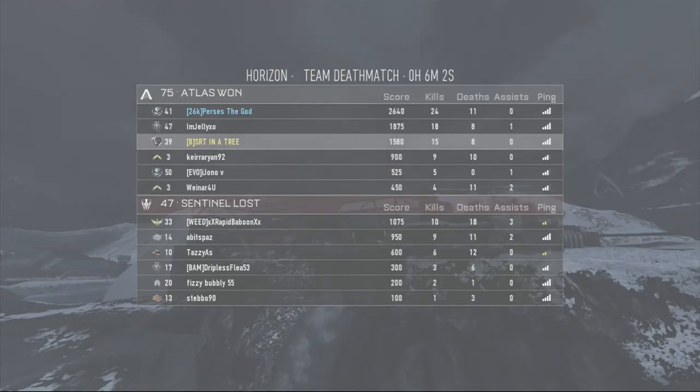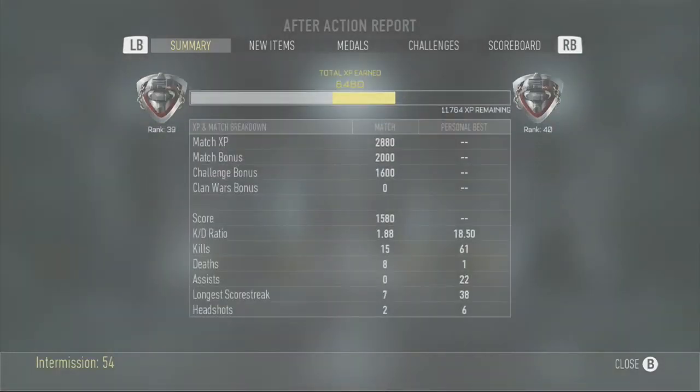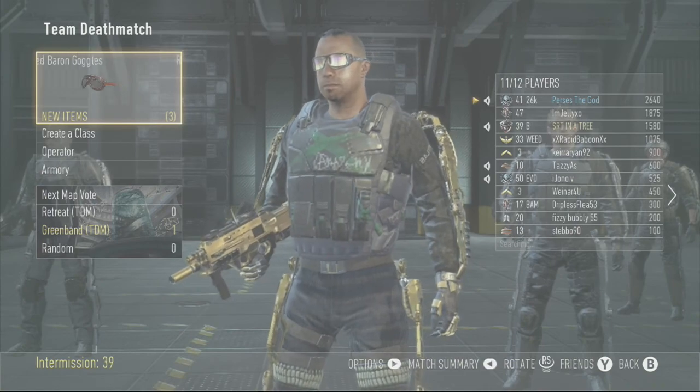I hope you guys did enjoy that. That was an S12 Quiet Time, professional — that is a decent gun for close quarters as well, like Bio Lab and all that stuff, inside maps. Horizons is not really that big of a map, it's actually pretty decent — it's close quarters a bit. Hope you guys did enjoy this video.